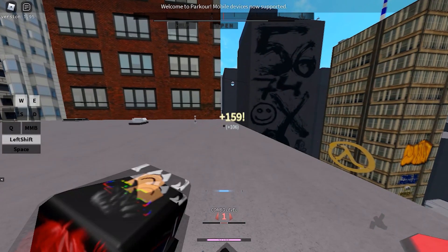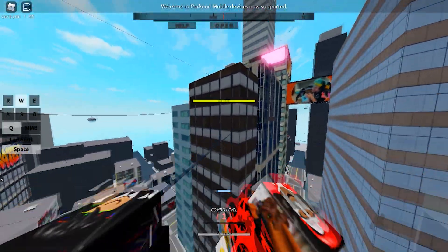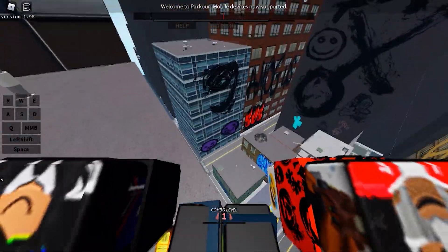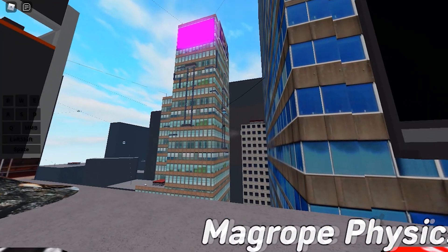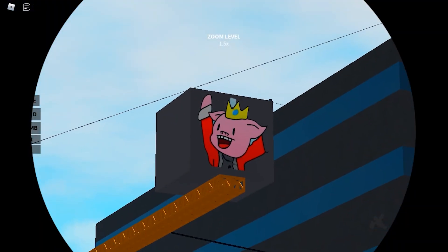They look pretty cool. They also revamped this area of the map — it looks so sick. Like, it looks like Eminem threw a concert here. It goes on and on. Anyway, now there's actually magrope physics — that's the second thing.